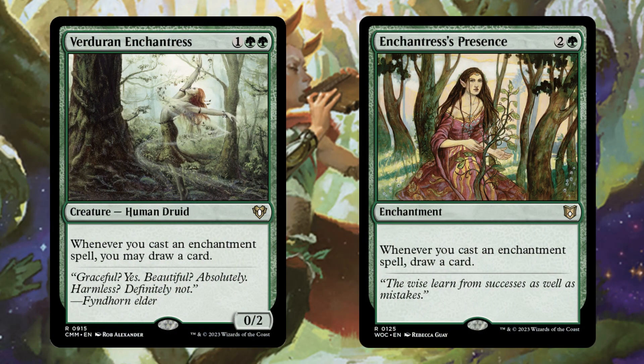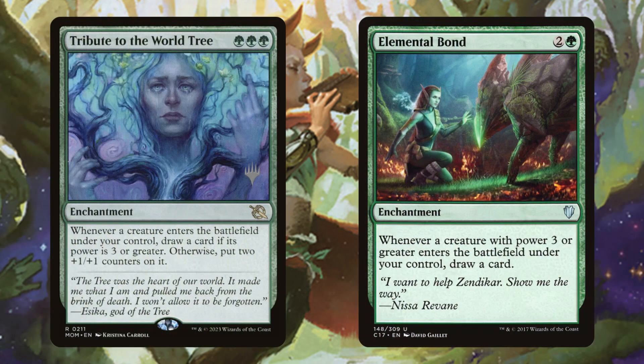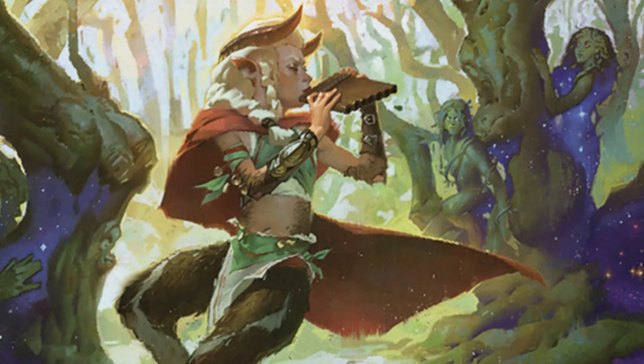Moving on to enchantment synergies: we have Verduran Enchantress and Enchantress's Presence - solid ways to draw a card whenever we cast an enchantment spell. Setessan Champion and Eidolon of Blossoms are the better versions because they trigger on ETB, so whenever we're blinking them or creating a token copy with Ivy, we get more card advantage. Tribute to the World Tree and Elemental Bond can also work as long as we're mutating onto our Kame.